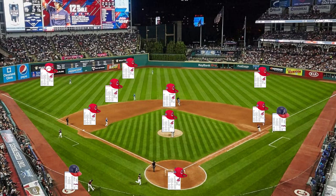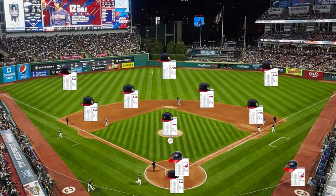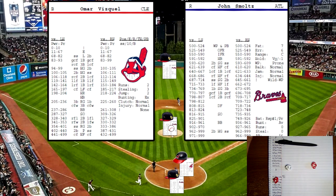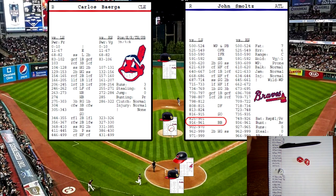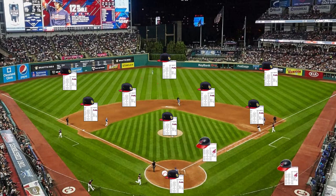Bottom of the second. John Smoltz is on the mound for Atlanta. Kenny Lofton's at the bat — 739 against a lefty off the pitcher card, a slow grounder at first base for the first out. Homer Biscale up now — 839 off the pitcher card against a lefty, that's going to be a strikeout. Carlos Borrega's up now — 926 off the pitcher's card against a lefty, 926 will be a base on balls.